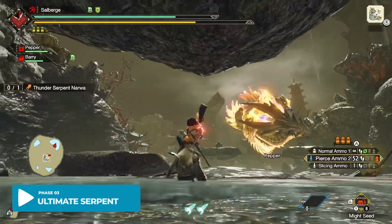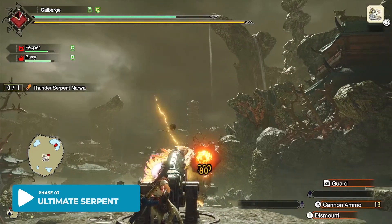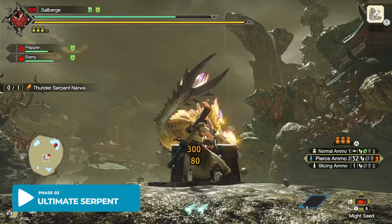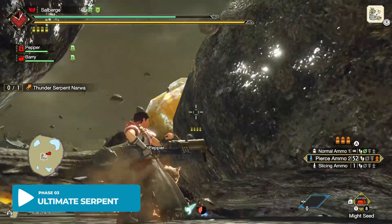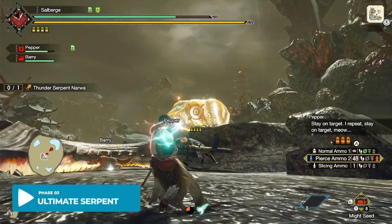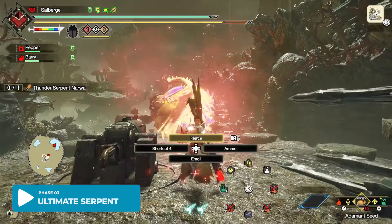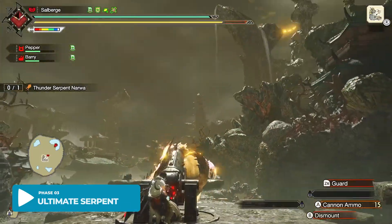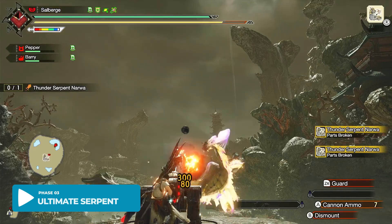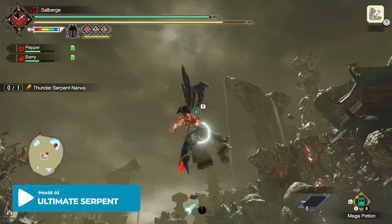The first scenario — if you actually get to shoot the cannon — the cannon will fall apart right away. In another situation, when you shoot the cannon and Narwha falls, you can actually continue to use the cannon, dealing much more damage than you would normally do. This is the best case scenario, and if you're trying to speedrun or aim for more damage, this is the best situation you can get.